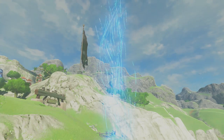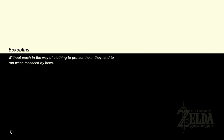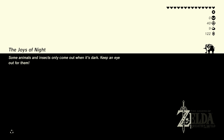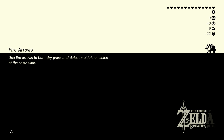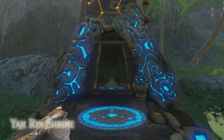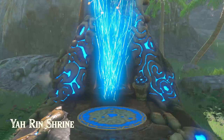It only makes sense that Wind Waker Link will be at a beach — one with the sea, since he's a sea monster, dude. He knows how to sail the seas like no one else does. Seriously, if you're ever looking for loot and gold and treasures, go treasure hunting with Toon Link. He's a professional at what he does. So here we are, and of course it is raining.